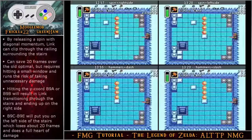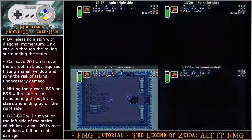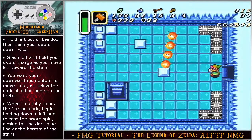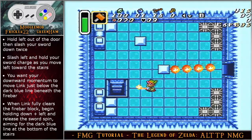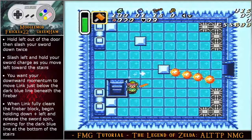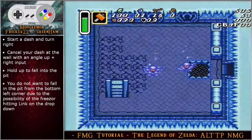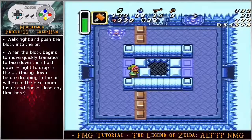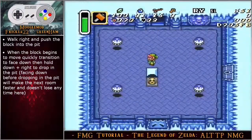Alternatively, after the last hammer, once link is above the stairs slide to angle down left to kill your momentum, then switch to angle down right and press A to start a dash — this strat loses about 30 frames but is much more lenient. There is an optional method for this room which is the stair clip, saving about 20 frames over the old optimal strategy. By releasing a spin with diagonal momentum, it's possible to clip through the rail surrounding the stairs. Hold left out of the door, then slash your sword down twice, slash left and hold your sword charge as you move left toward the stairs. You want your downward momentum to move link just below the dark blue line beneath the fire bar. When link fully clears the fire bar block, begin holding angle down left and release the sword spin aiming for the dark blue line at the bottom of the stairs. Cancel your dash at the wall with an angle up right input and hold up to fall into the pit. Walk right and exit the room, then walk right and push the block into the pit.